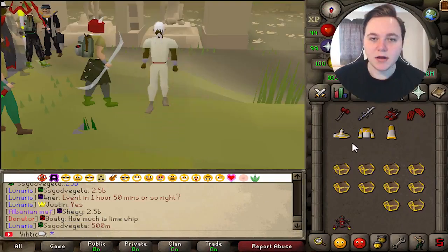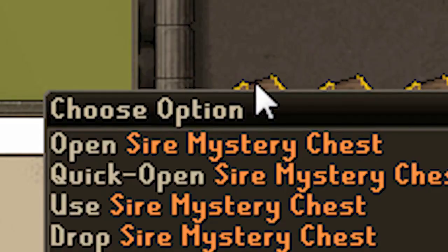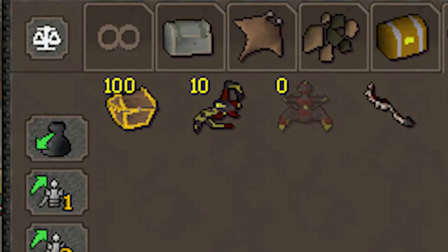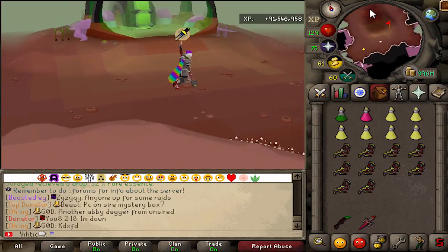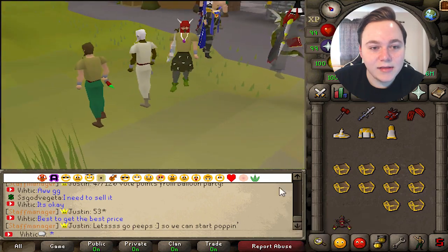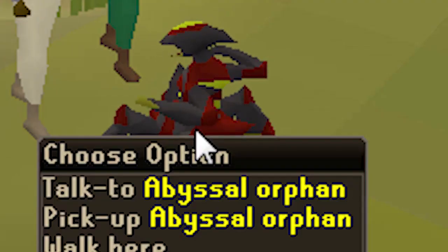Wait, shit, wrong clip. Alongside the Abyssal Sire, they also released Abyssal Sire Mystery Chests and we got 100 of those to open as well as 10 Unsired to offer to the Fountain of Green Jizz. And we even got a little Jimmy to follow us around. He's the big boy. He pretty thick.